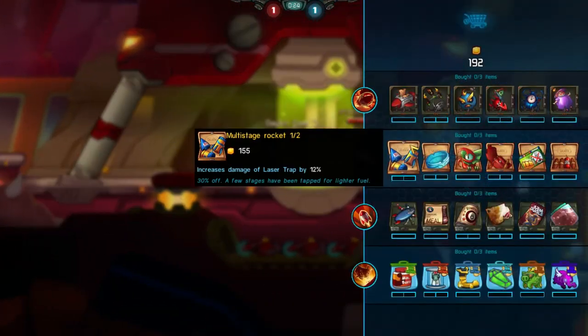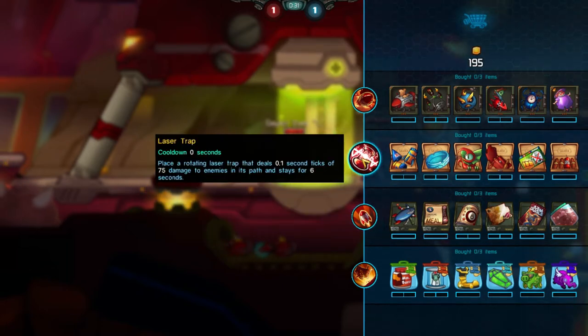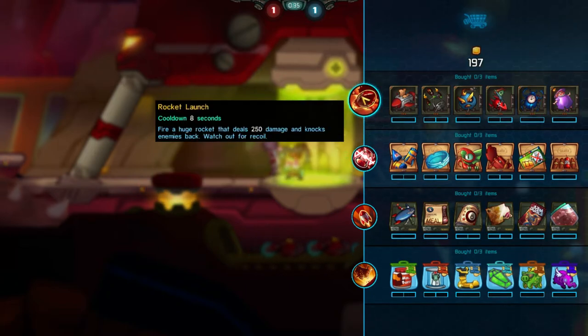We've got Commander Rocket today. Really, really nice charge salvo — gets three missiles and some crazy burst damage with that. He's also got a laser trap which chews enemies up should they stay anywhere near it. And then you've got a rocket launch which does a good amount of damage, but you can also use the recoil as like a third jump, which is super cool.